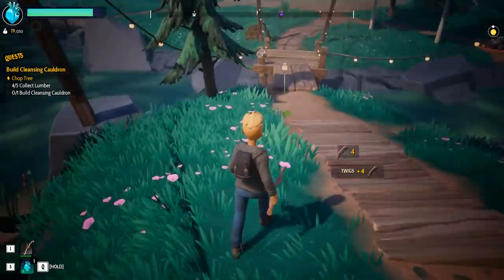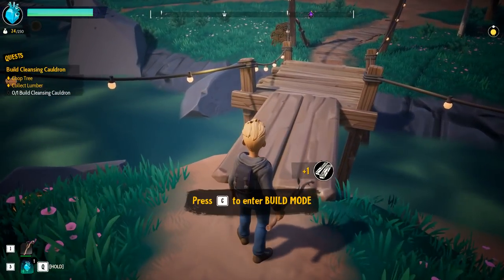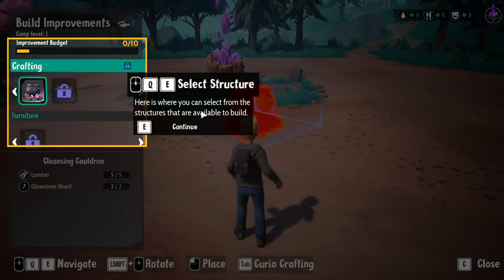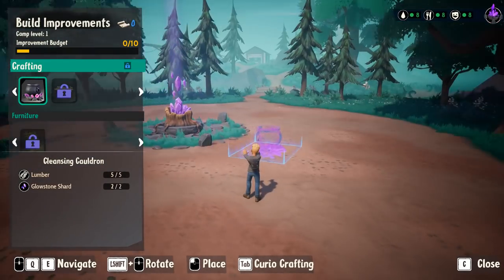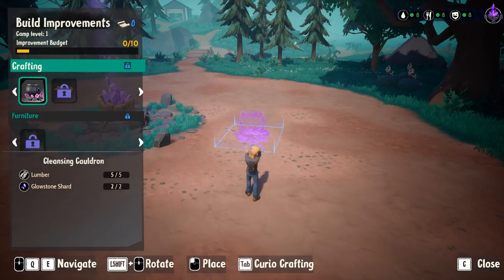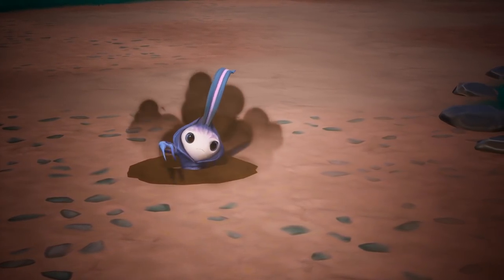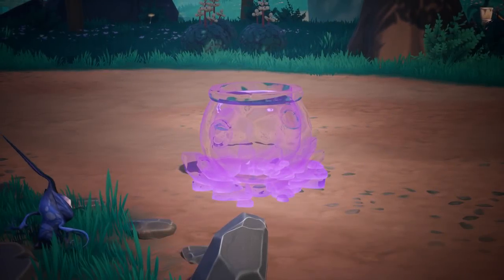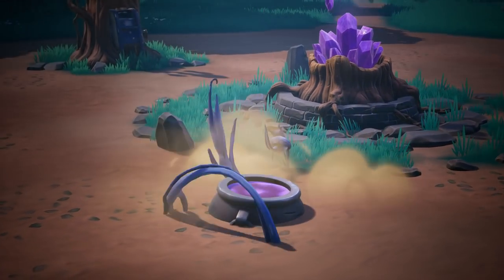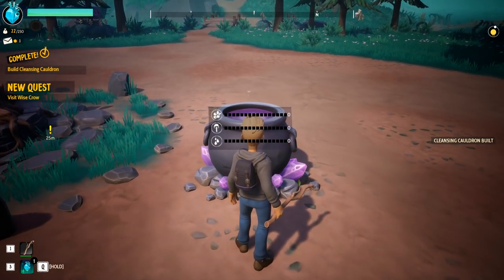Pick up some stuff here — one more lumber. Sorry, tree. There we go. So let's go build ourselves a cauldron. Building mode is in C. You can build from structures here in the crafty menu. Rotate with shift. Something like right over there. He's going to make his very own stew pot — he's a strange onion. But there we go, we got ourselves a cleansing cauldron. New quest — hello, crow, I did it.